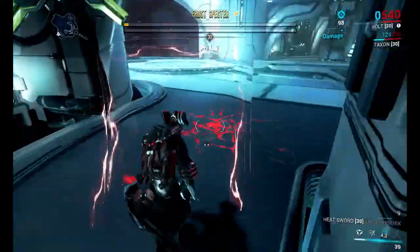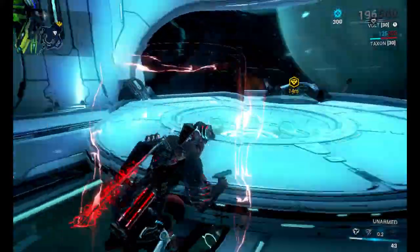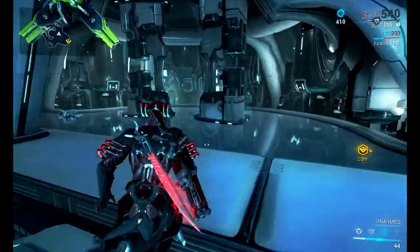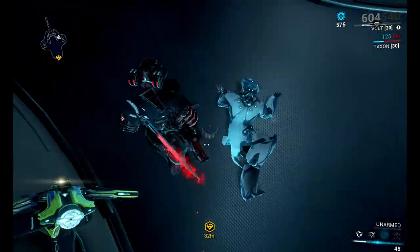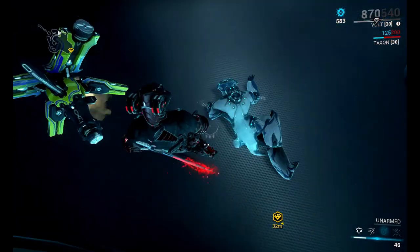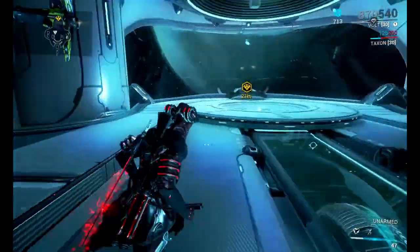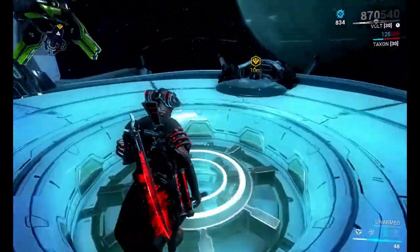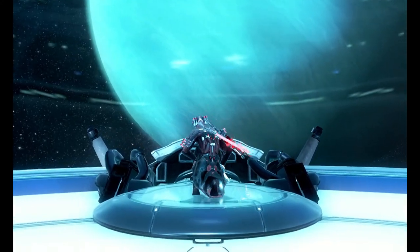Die, please die! Okay, I'm out. I have a bit of life left. Oh — he died? How did he die? Oh, my sword effect! The heat sword causes fire to reflect upon enemies. Okay, I guess. And here we have the Neptune Junction — we can just go to Neptune now. Our Second Dream quest is unlocked.